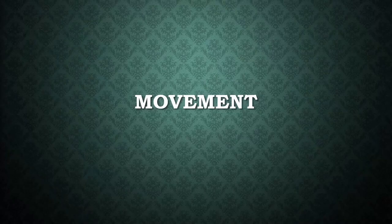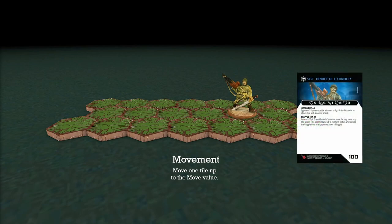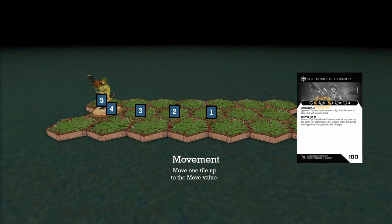Movement in HeroScape is pretty straightforward. You get to move up to one hex per move point that you have. Sergeant Drake Alexander has a move value of five, which means he gets to move five hexes, as shown in the visual.